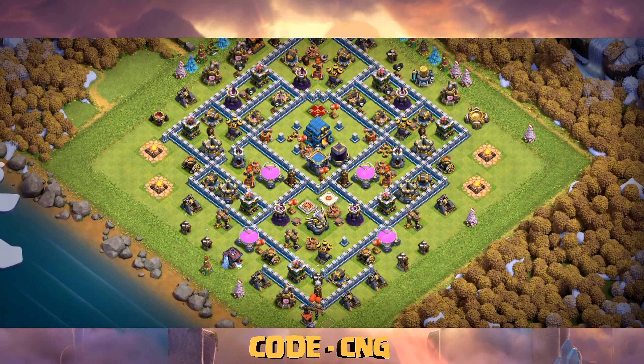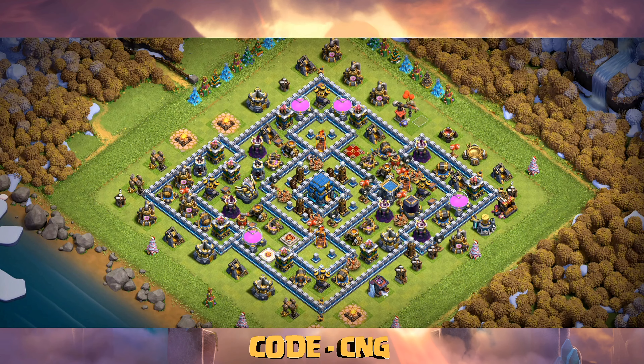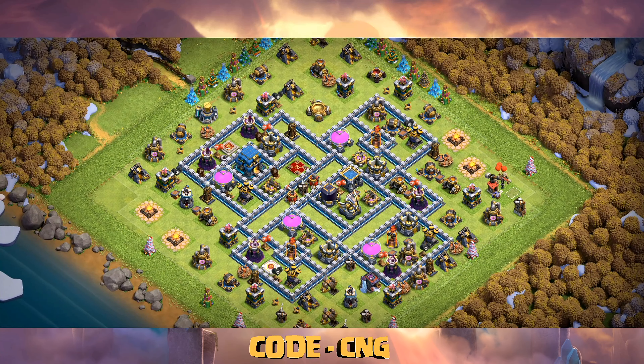I like these triangular bases because they are a bit tough to use the zap-witch attack strategy against — not very tough, but a bit tough. Here's the second base, and this is a ring base. This kind of ring base defends well against a TownHall 12 newbie.